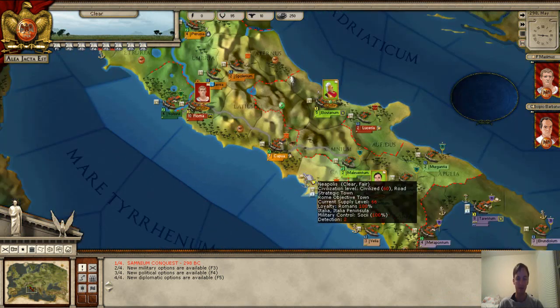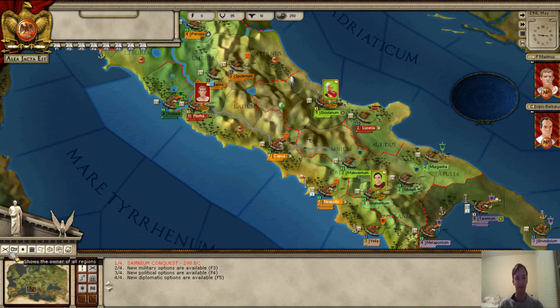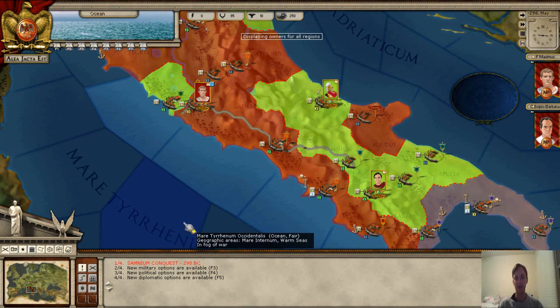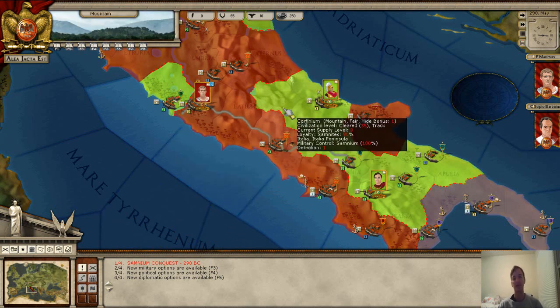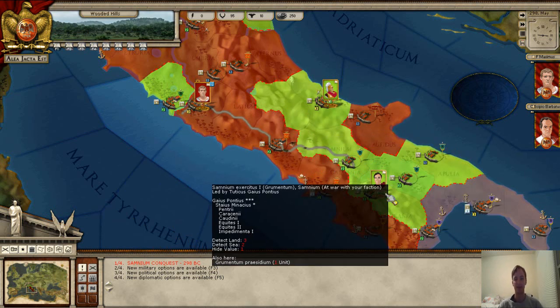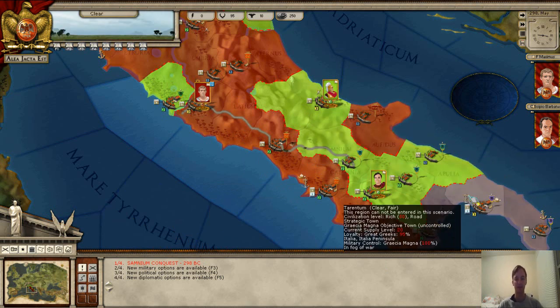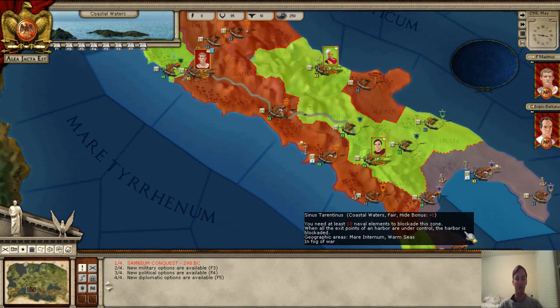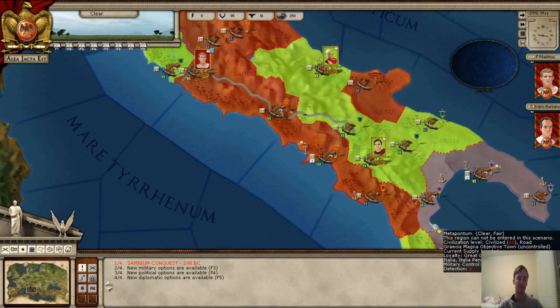That's because the Samnites were really focused mainly in central Italy. One of the great things about the game is you can have different overlays, so using colors you can see who's in control of where. Red would be the Samnites, and down here this is the Greeks — Greater Greece.